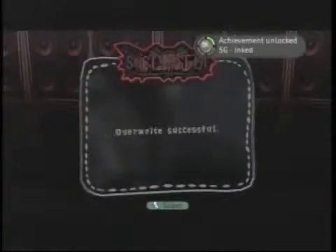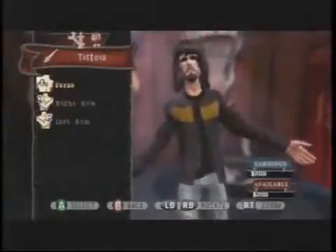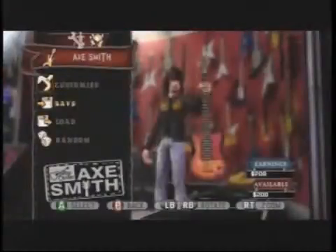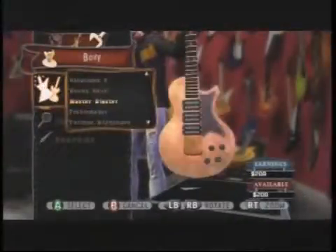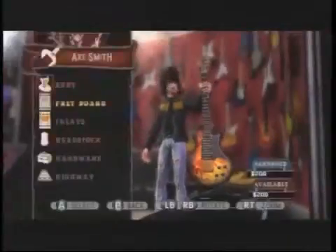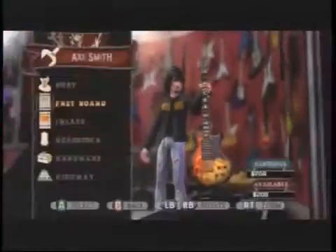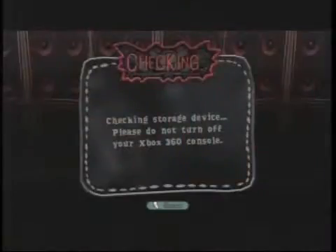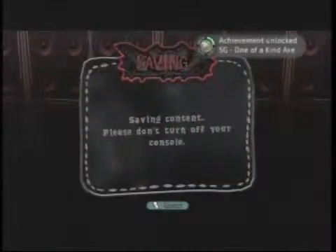They really are that simple. So we're going to go back out now and we're going to create a custom guitar, which will be the one of a kind acts achievement. You can go in here — they give you plenty of options to do it with, so you can make your own guitar however you please. I did this really quickly, it's just very, very simple. Go ahead and save it, and there is five Gamerscore — one of a kind acts.